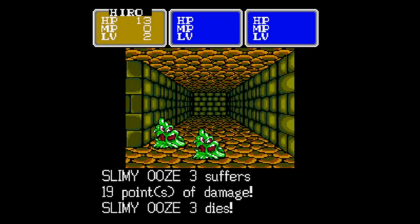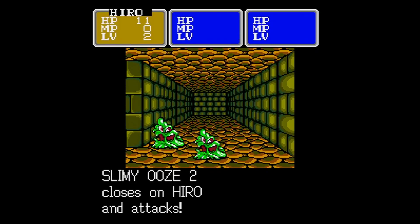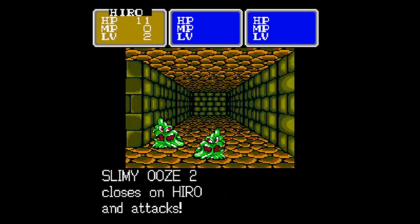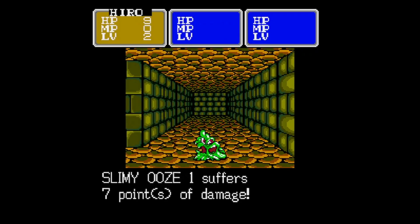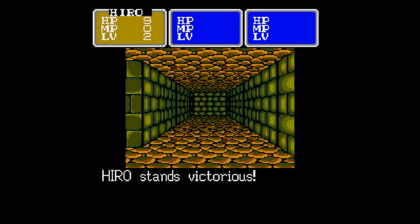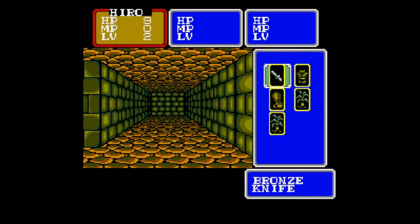All I can do is just attack, and run if I absolutely need to, like I do with the Man Apes. The Man Apes are just tougher enemies and I wasn't in the right position to deal with them. At least the ooze only do one damage. Now would be a good time to use my second herb.